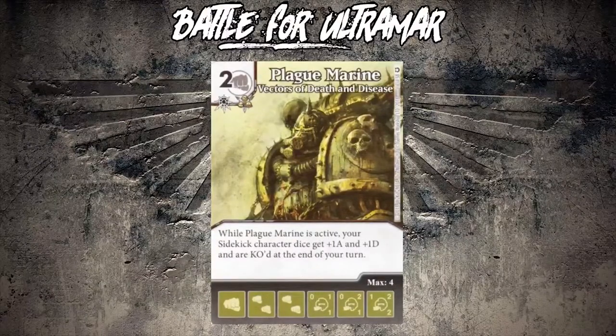Let's talk about Vectors of Death and Disease, which is a card we both enjoy. While Plague Marine is active, your sidekick character dice gain plus one plus one and are KO'd at the end of your turn. I don't know why I like this card so much. I think it's super fun. You buy one two drop and all of your sidekicks now become 2/2s - that's just straight up super good. They try to mitigate it by having it KO but who cares - I don't care.